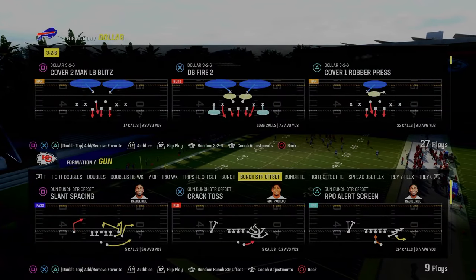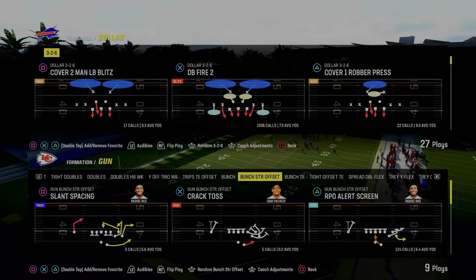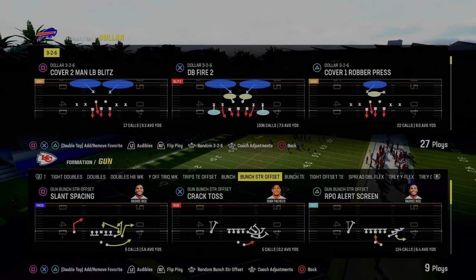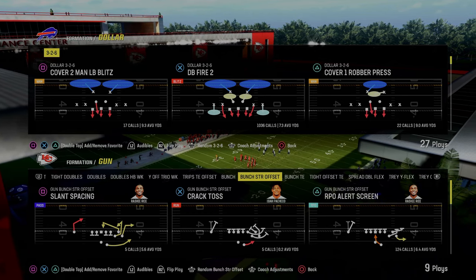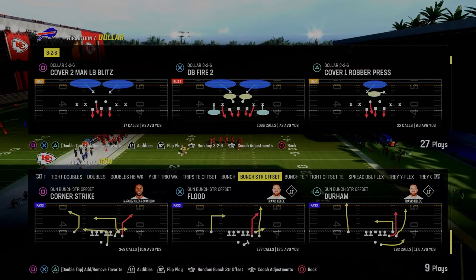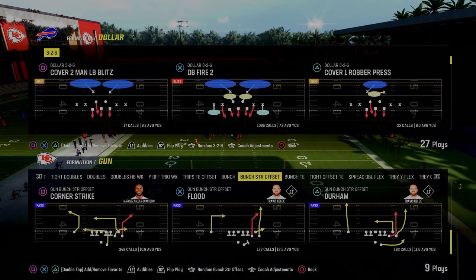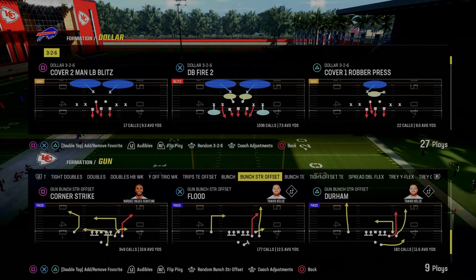Today's video I'm going to show you one of the coolest things that I think you can do on defense in Madden 24 and it is known as the cross man concept. Now we're going to apply this concept to defending one of the better formations in Madden 24, which is the bunch strong offset. You could apply this to gun bunch, you could apply this to trips. I just want to show really the power of the cross man system and what we can do with this.